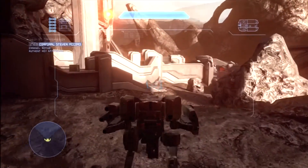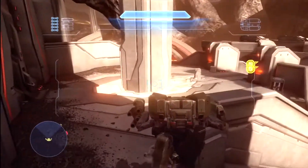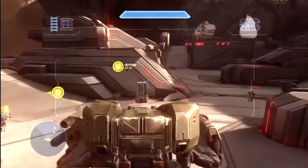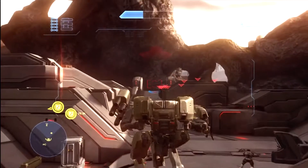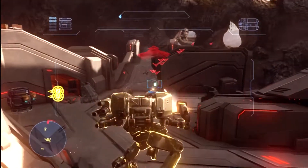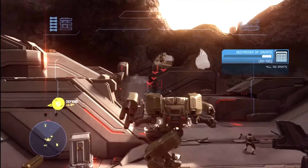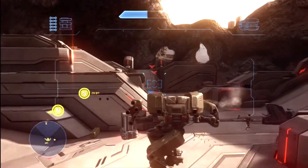So you work your way up here and you'll see the two generators there. They tend to go for the generator off to the left more so than the one to the right. That one is definitely more open. I definitely just recommend standing about where I am and just moving back and forth between these buildings here and just whittle down the enemies.